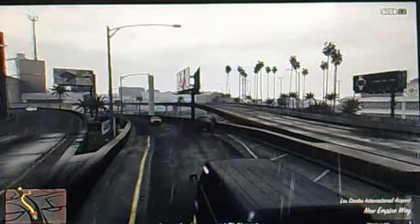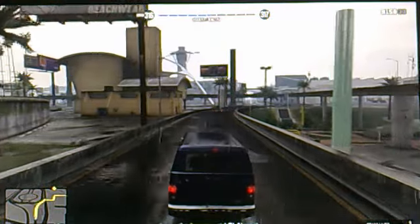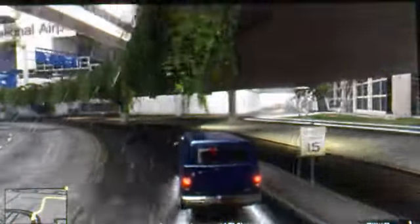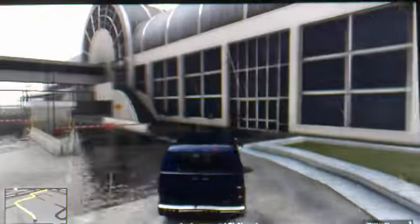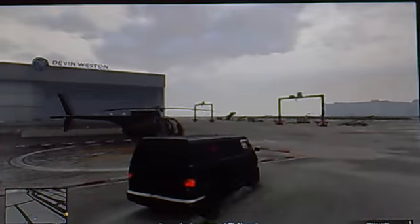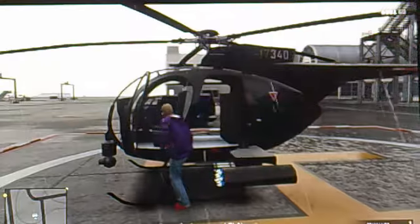There's a Granger waiting right there — I'll just kill him and get him out of the road. Another hint for you guys: if you don't have any military vehicles like a Hydra, Savage, or Buzzard — no problem. Just simply come through here and in the middle of the helipad there will always be a Buzzard. Hop in and away you go.